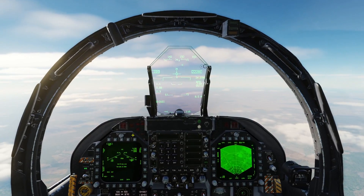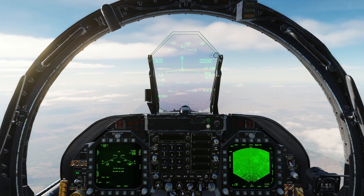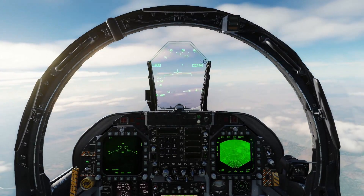You can see that the JDAM is no longer crossed out when I turn master arm on — it says ready. And now we are in zone, so we can go ahead and drop our two bombs. Both of those are gone.